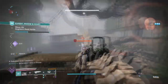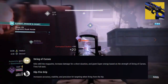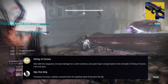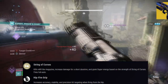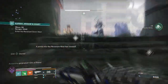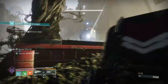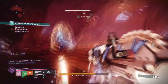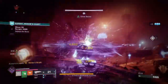Our second exotic is Bad Juju with the exotic effect String of Curses, which states: kills refill the magazine, increase damage for a short duration, and grant super energy based on the strength of String of Curses. Bad Juju has now become one of the best exotic pulses to use for everything it offers — a stacking damage buff, auto reload per kill, super energy return from kills, and now Dragonfly. This alone makes it suitable to be paired up with Skull of Dire Ahamkara since the two both have super energy recovery in place.